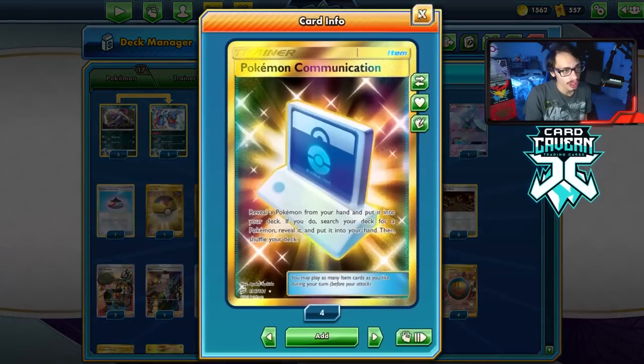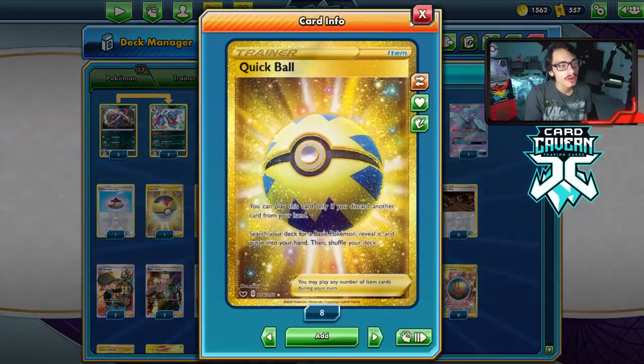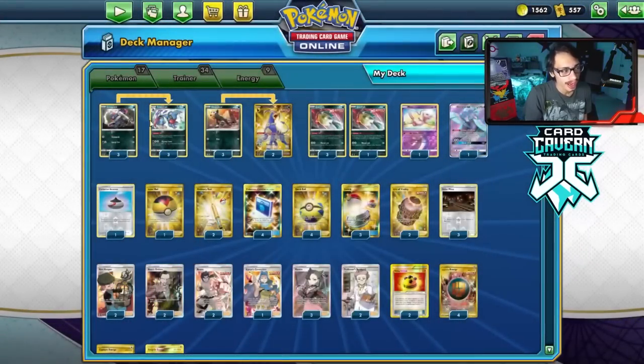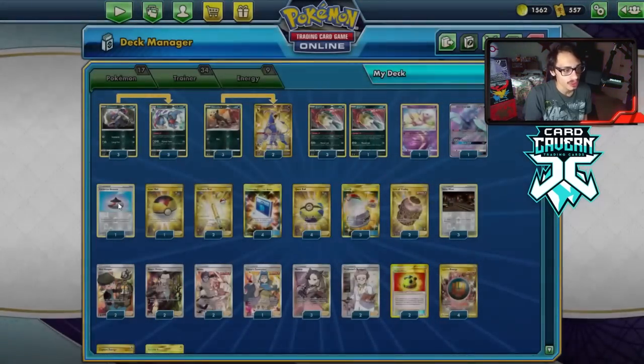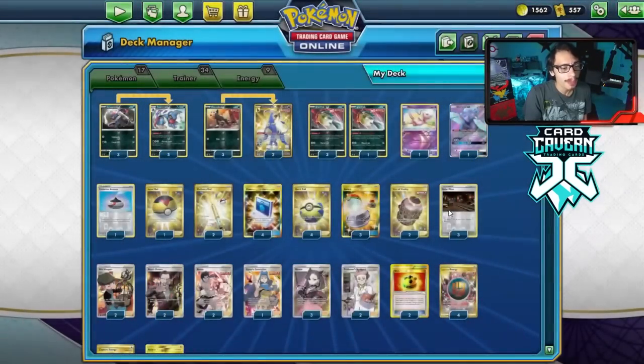We are playing a lot of Pokemon search: four Comms, four Quick Balls, one Level Ball to search Houndour, Krogunk, and Quillfish. One Evil Wincense — I wouldn't mind playing a second. Three Switch because we're playing Galarmine in the deck.